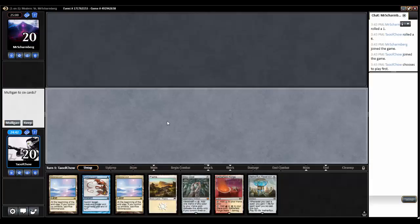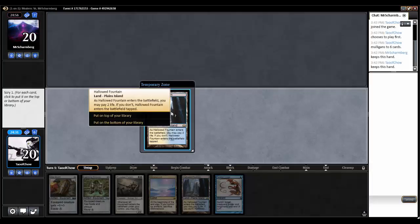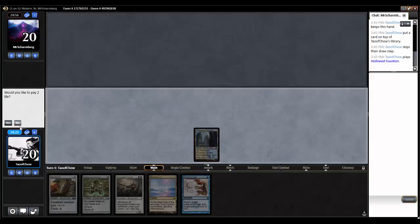Looks okay, not great — I got the Twisted Image but that's not really what I wanted. I think I'm going to have to mulligan this. Okay, this is a bit better, so let's keep it. Hallowed Fountain is okay, so let's go Hallowed Fountain untapped.